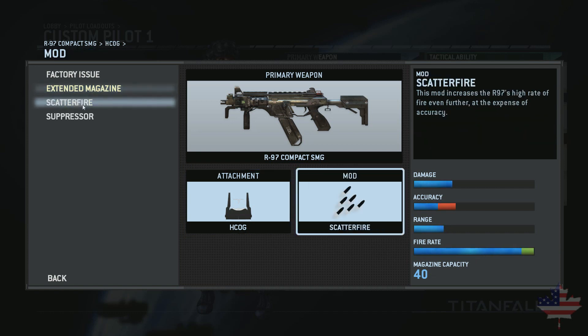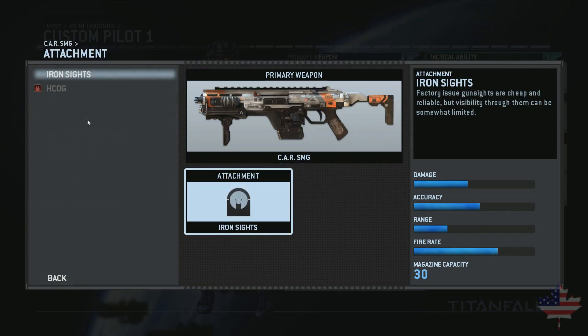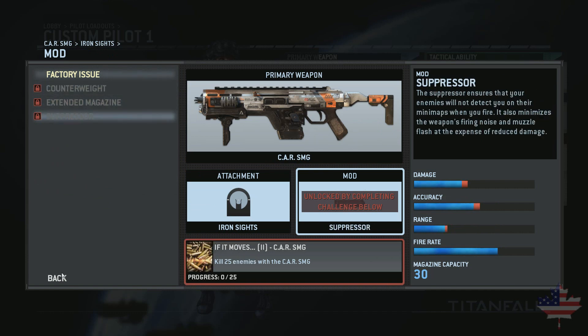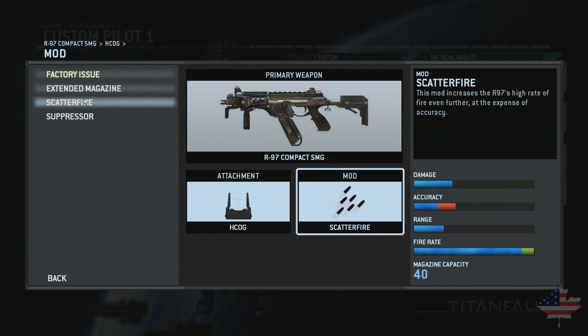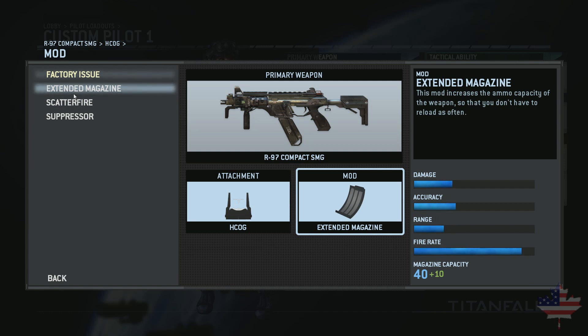For the three attachments, it actually has a Scatterfire mod — a unique modification for the weapon that increases the rate of fire. It's a rapid fire mod, and it's good, but you burn through your magazine almost instantly and you have no accuracy — it is not worth it. So we're going to stick with extended magazines, because that's the best I've found for the weapon.